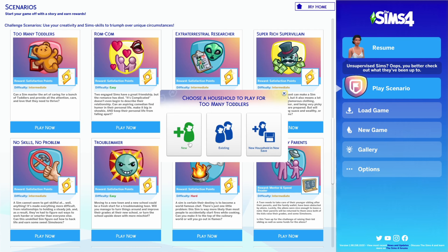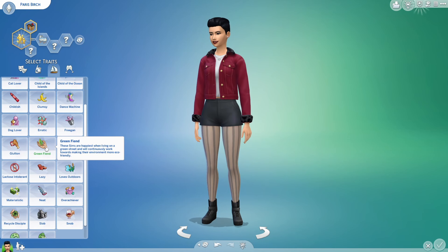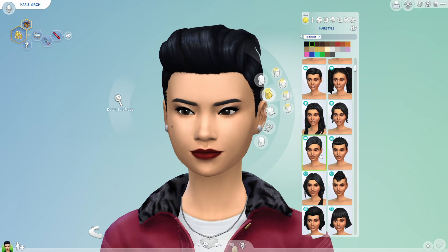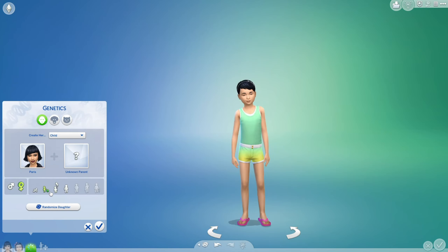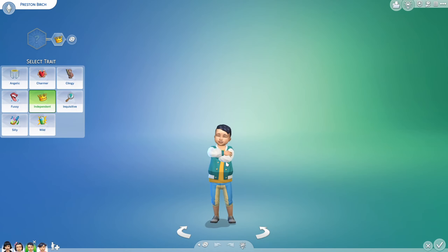Let's jump into Create-a-Sim where we are making our mother sim. I have named her Paris Birch — she is family oriented, neat, and childish. I think that should be a fun mix. I did end up changing her hair and applied CC lashes. When we create her three little bundles of joy, we have little McKenna who is angelic, and Preston her son who is independent, and then Sophia our last toddler who is inquisitive. I did go through and pick all their outfits, so here they are, our lovely little family.